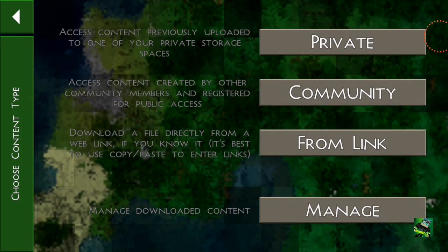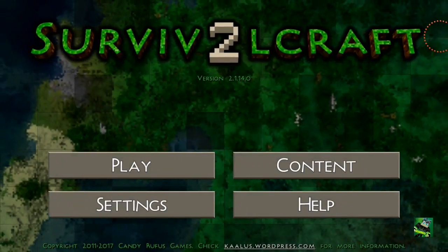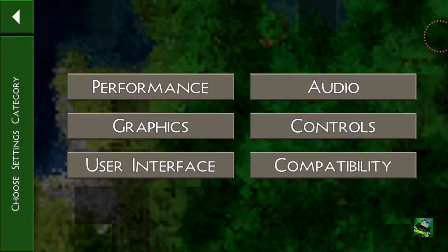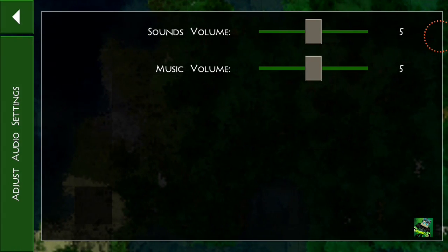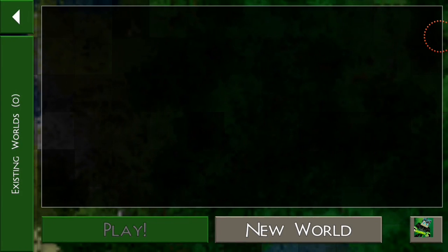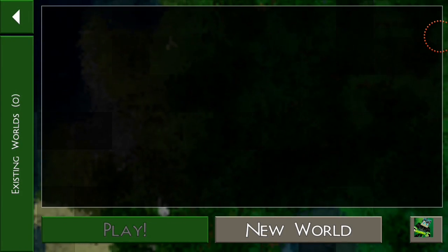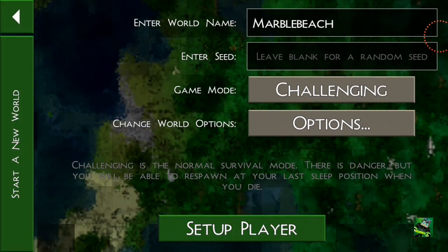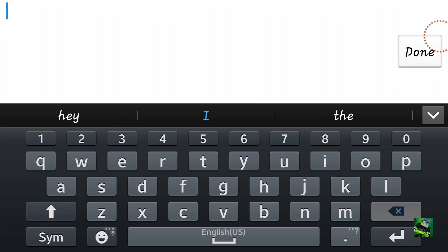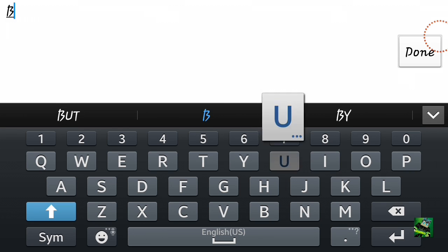Choose content type. Settings. Performance. Audio. Welcome to full. Play. New World. New World - Marble Beach. Let's do it.